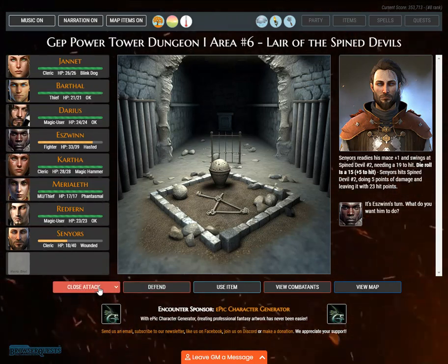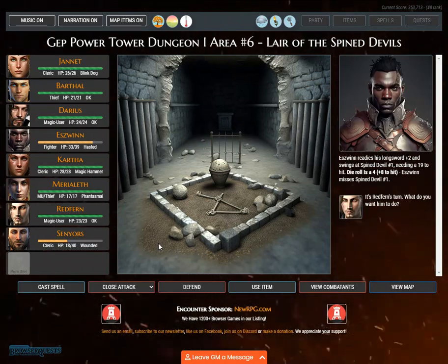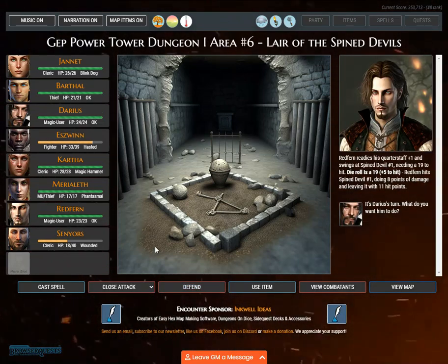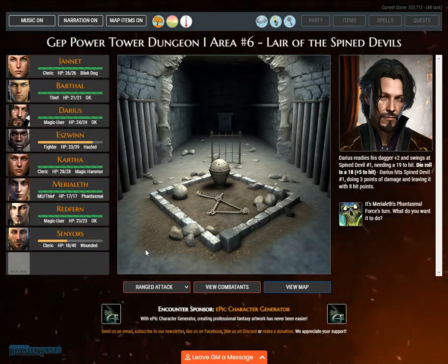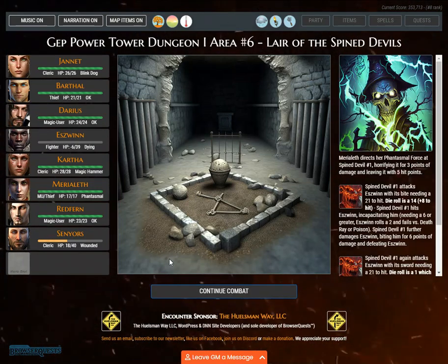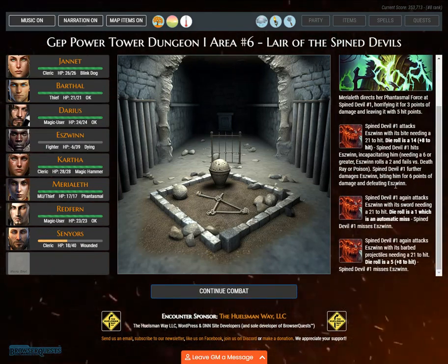Senaiers readies his mace plus one and swings at Spined devil number two. Eswin readies his longsword plus two and swings at Spined devil number one, needing a 19 to hit. Redfern readies his quarterstaff plus one at Spined devil number one. Darius readies his dagger plus two at Spined devil number one. Marialeth directs her phantasmal force at Spined devil number one, horrifying it for 3 points of damage, leaving it with 5 hit points.